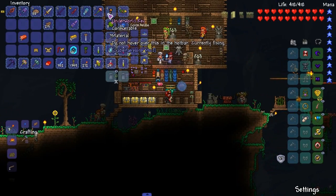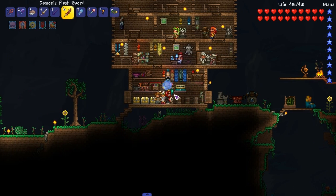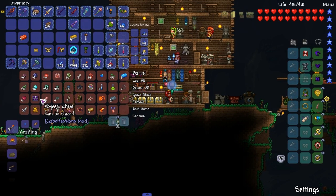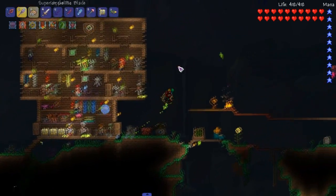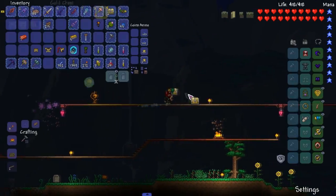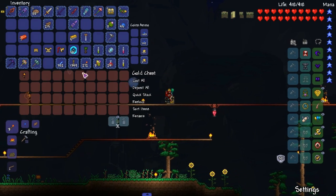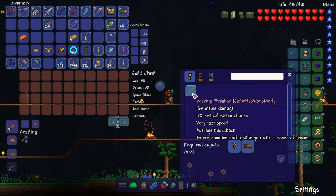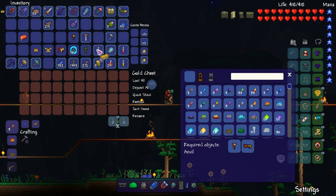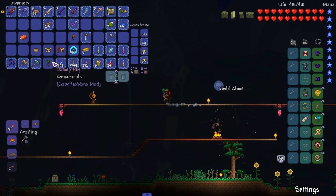We have a swamp key and underworld key, both from Gabe's mod — talk to Gabe about the pit king, he's changing some things. Can I use an abyssal chest? We'll just use a gold chest. Let's go over here, place that in there. I don't know if that's how it works — I'll hover over it in the hotbar. I don't know if these work.